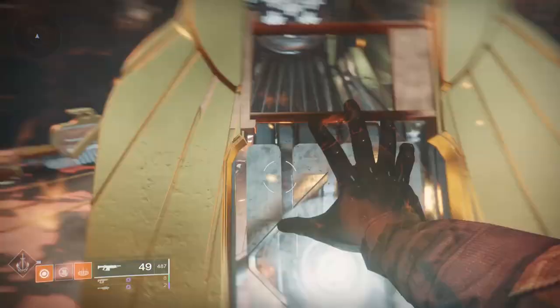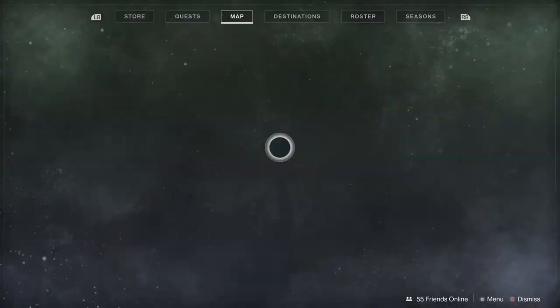Hey guys, this is how to fix the EDZ obelisk bug. When you try to interact with the obelisk in the gulch, you cannot do it.